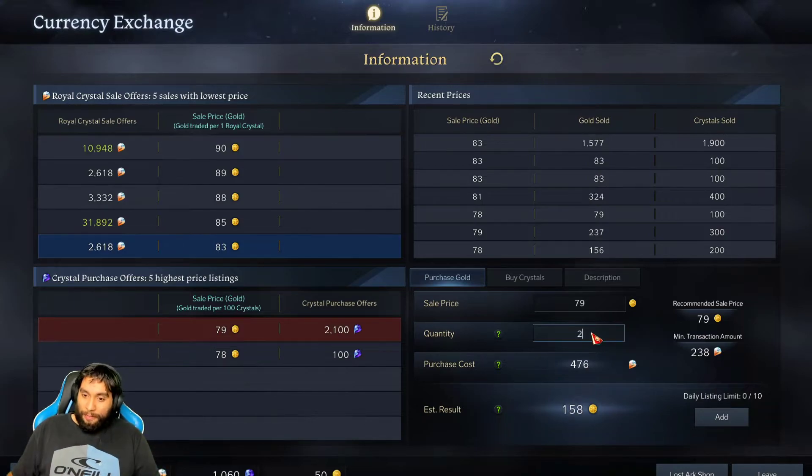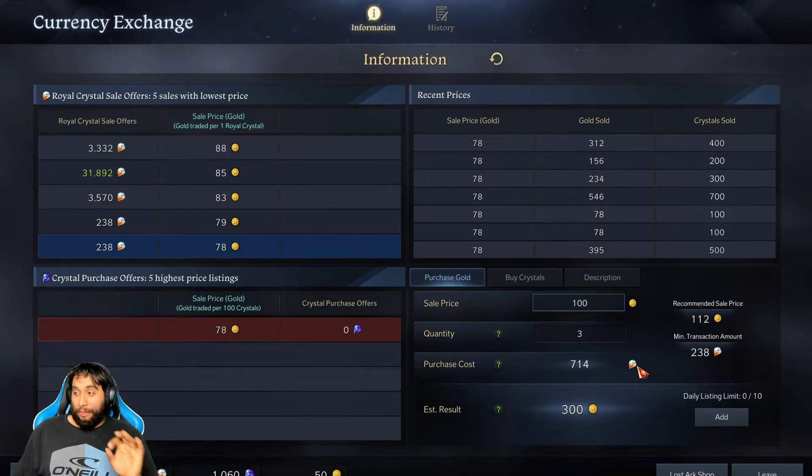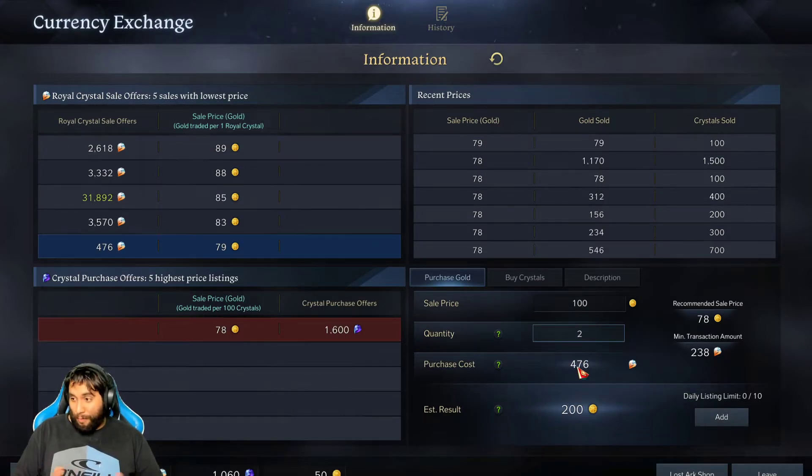So 238 rainbow gems will buy you 79 gold — that's basically what it means. If you change the quantity to 2, it will double your rainbow gem cost to 476. You can't change the gem amount — that's a set amount. What you can change is your sale price: you can change the amount of gold you get up to 100, though you probably won't get that unless the market goes back up. That's a way to get more gold for the gems you're spending.